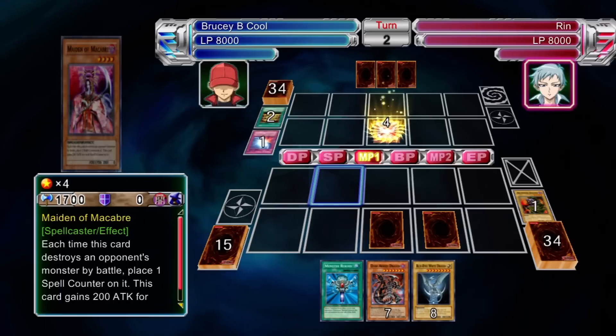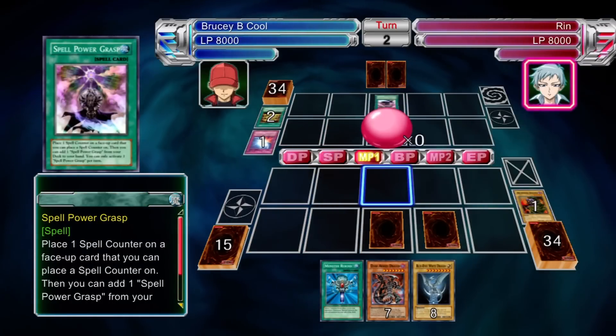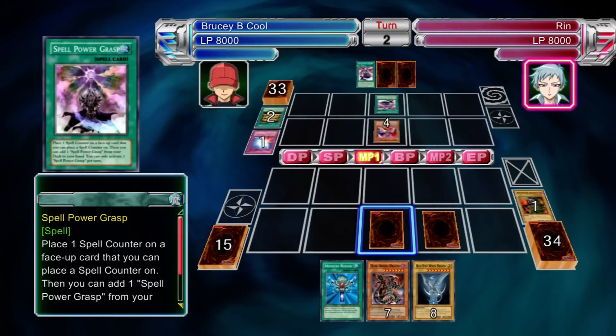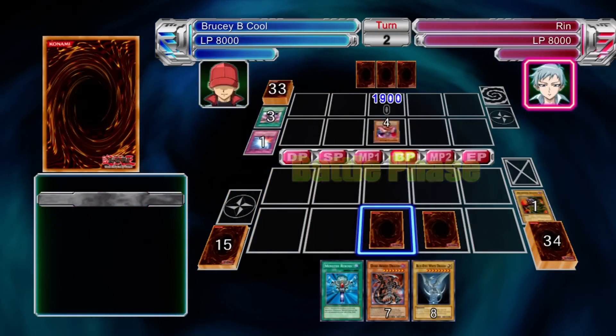Bear that in mind — once per turn isn't so bad, but if she's got three of these Defenders out, that can be very, very annoying. Other than that, those are the main ones for spell counters. There is also Breaker the Magical Knight, and Maiden of Macabre, which gains attack from spell counters.